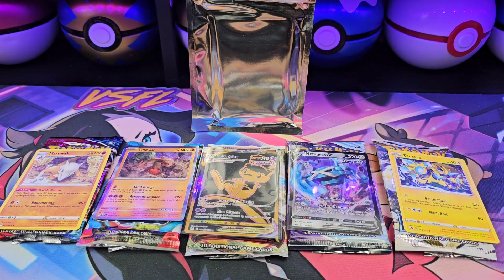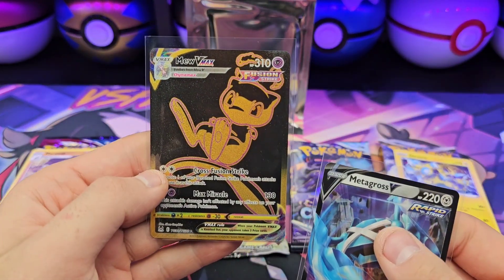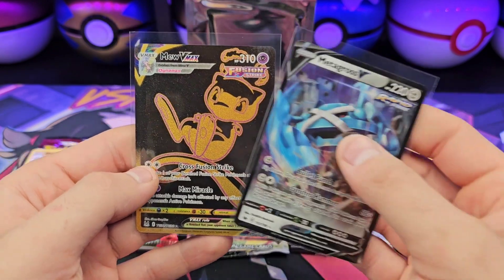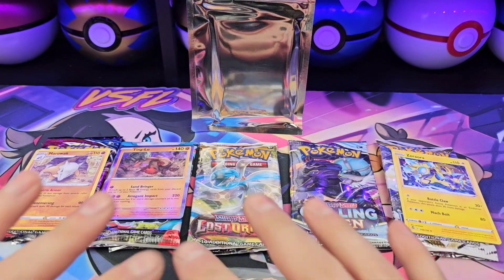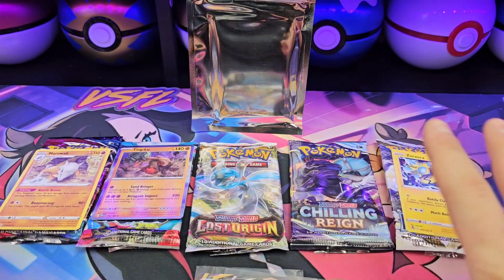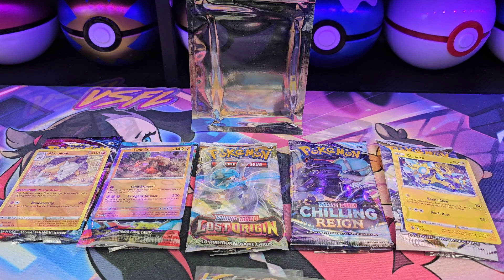Alright, so from our main five packs, two pulls: the Mew from the Air Pack of Lost Origin, and Metagross V from Chilling Reign. So let's get this cleaned up, get the mat clear so we can really appreciate what comes out of that Silver pack.